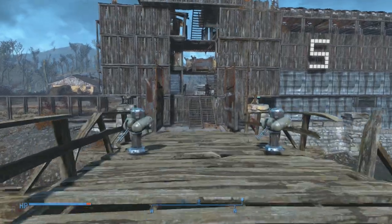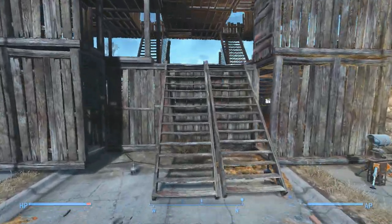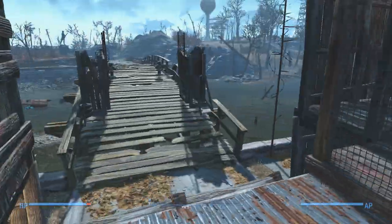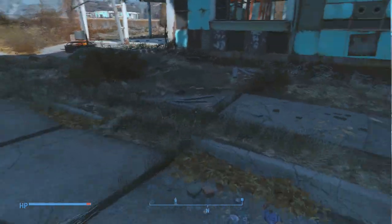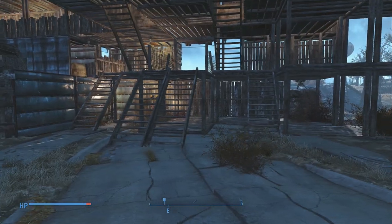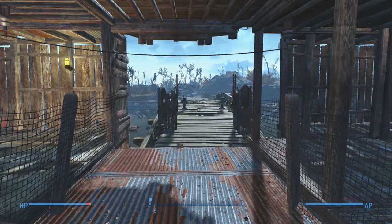I even rebuilt this entire main entrance. So we're just going to take a look on the inside. If you come down this way, I still have to block off this tiny bit here, but you can't get past anyway because of these generators. The only way into town is up these stairs and then back down. So to get onto the wall you have to come into town and then go back up the sides. And obviously these stairs will be guarded by turrets — there's already turrets on the outside, but there will be more on the inside just in case.